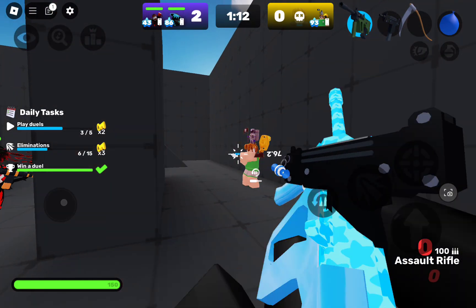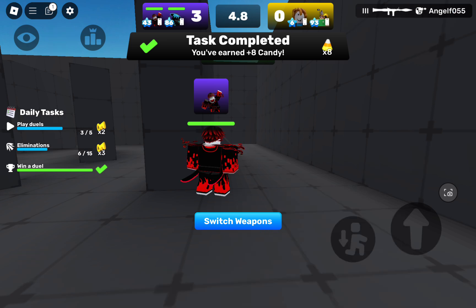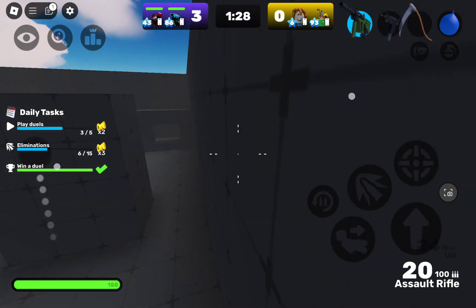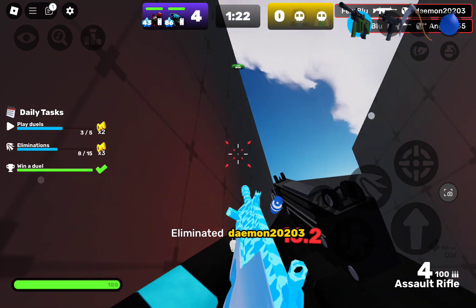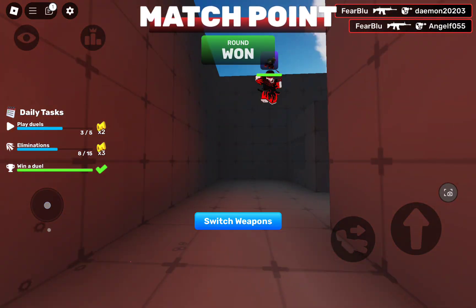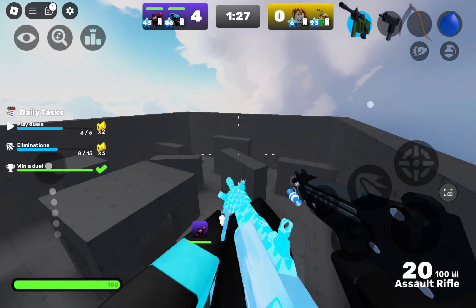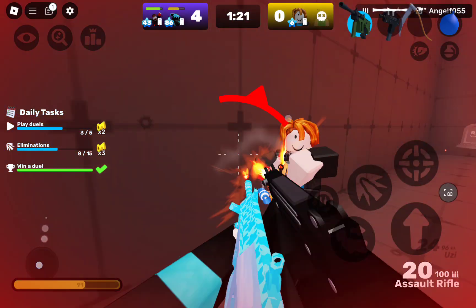Now the player is AFK which means it's still going to work. I'll get some extra damage. Oh here's a trick — if you want to run it, throw your grenade straight on the wall, but it only really works in arena since arena's a closed wall map.